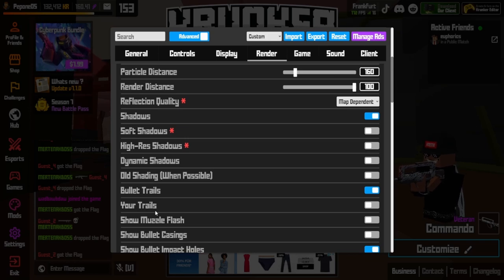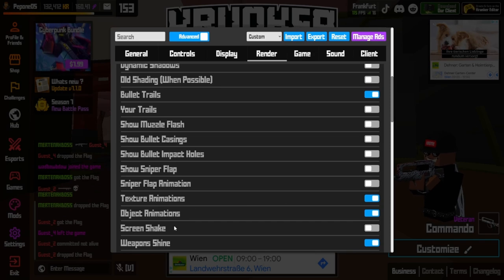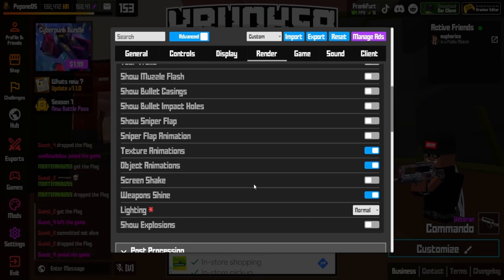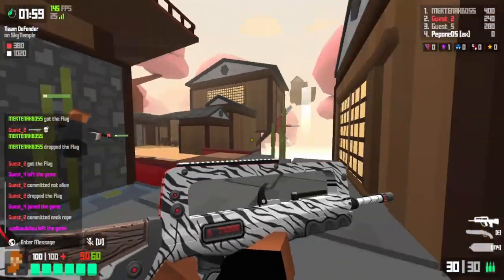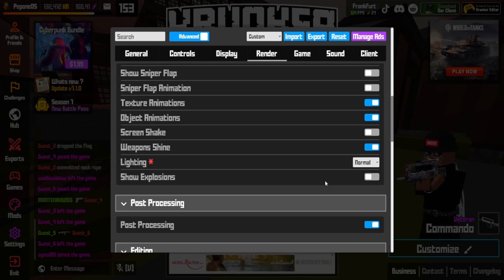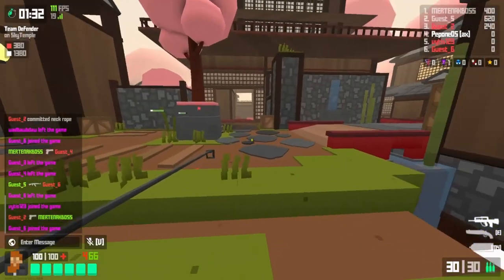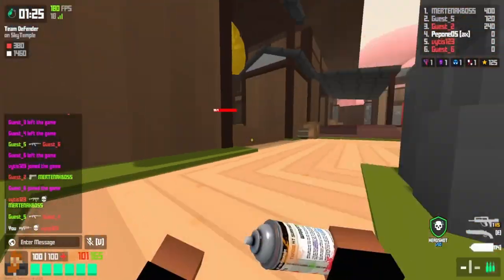Keep bullet trails on, but turn off your own trails — you don't want to see them. Also turn off muzzle flash, bullet casings, and impact holes. Always want animations on. Turn off screen shake — every time a rocket launcher fires near you your screen shakes like crazy, so turn it off. Weapon shine is nice if you want your weapon to look good. Don't show explosions either, as your screen will just go white. Turn off speed lines and set them to zero — they are super distracting on the sides of your screen.